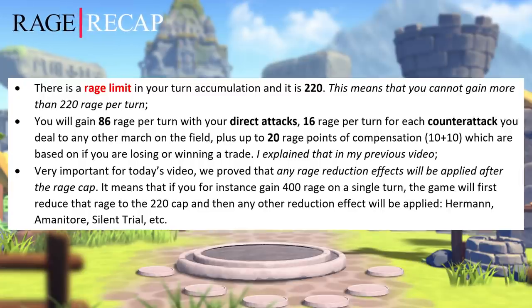1. There is a Rage limit in your turn accumulation and it's 220. This means that you cannot gain more than 220 Rage per turn. 2. You will gain 86 Rage per turn with your direct attacks, 16 Rage per turn for each counterattack you deal to any march on the field, plus up to 20 Rage points of compensation based on if you're losing or winning a trade — I already explained that in my previous video. 3. Very important for today's video: we proved that any Rage reduction effects will be applied after the Rage cap. It means that if you gain 400 Rage on a single turn, the game will first reduce that Rage to the 220 cap and then, only then, any other reduction effect will be applied.